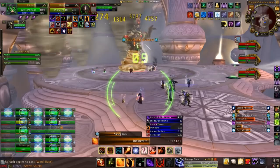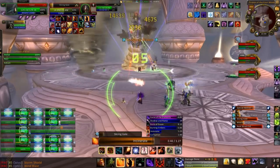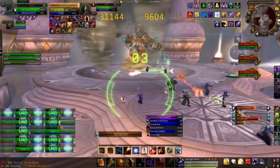I've placed my portal to the right such that if the wind blast was to come towards me I could just portal to it and bypass the wind blast altogether.